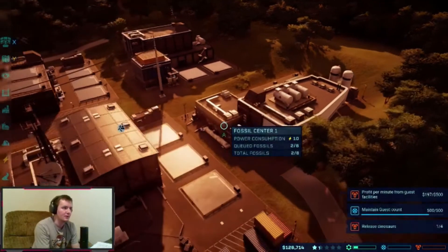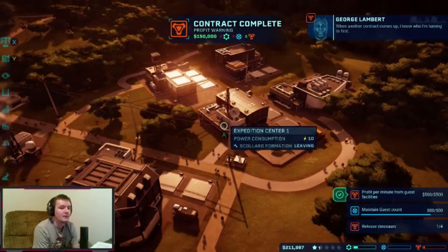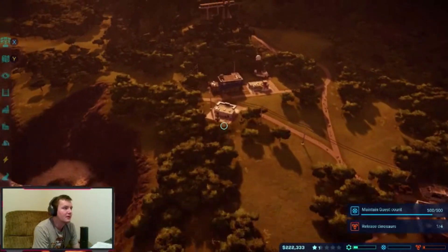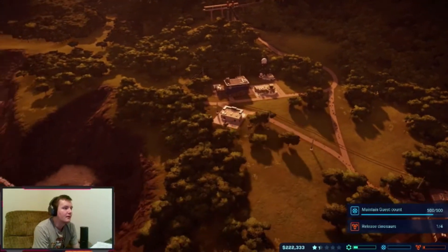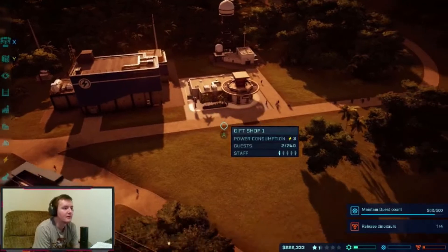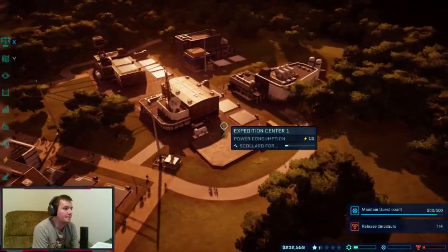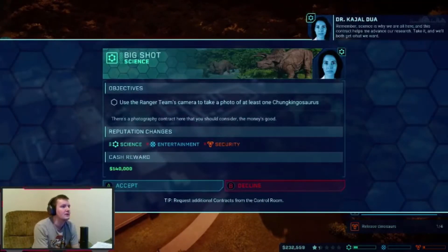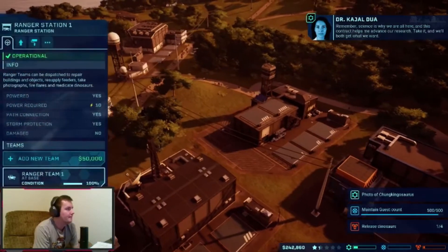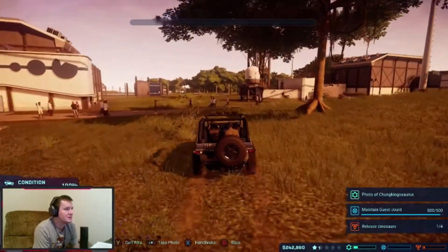We finally have enough that we can start doing expedition stuff consistently. The profit per minute jumped to 700 on its own. I don't think we can request another mission quite yet. Using the ranger team — let's take a picture of the Hyangasaurus. That's a terrible picture but it works! We can resupply the ranger station while we're in here.